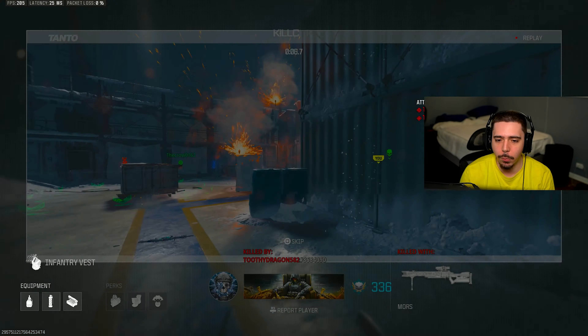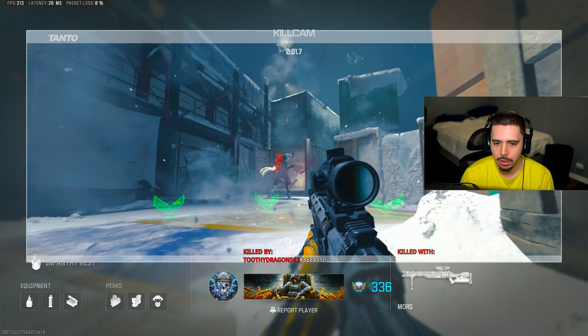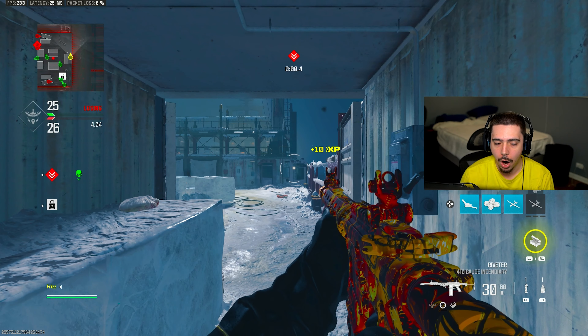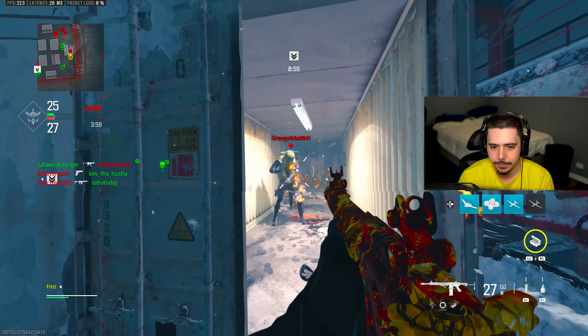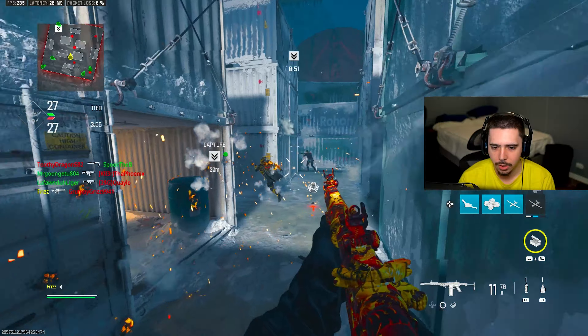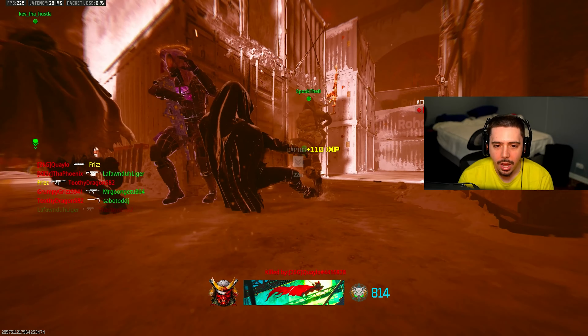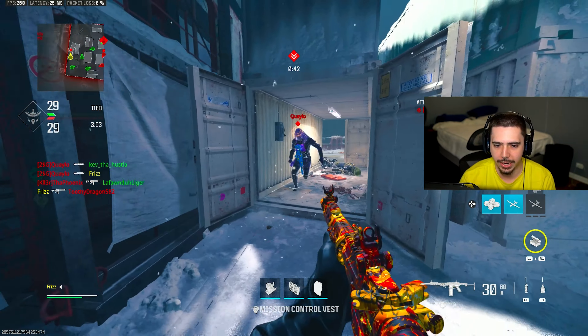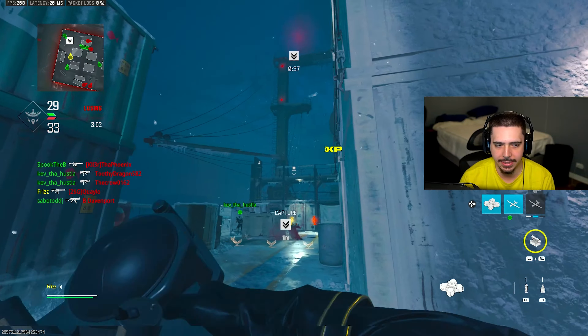What did I die to? I need to watch the kill cam. He meant to take my teammate out and got me — I cannot believe it. It was the knifer. There are two knifers. We got to nuke these dudes. The guy with the knife took out the sniper and did that. I got to work for another Advanced UAV. I need to push these guys into their spawn points with my IMSs.